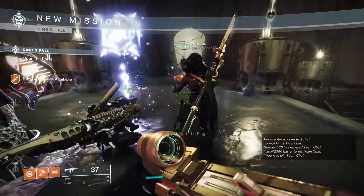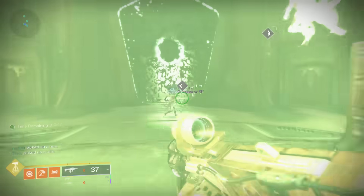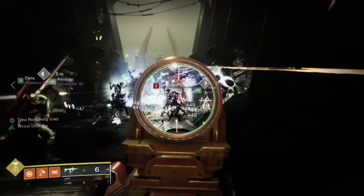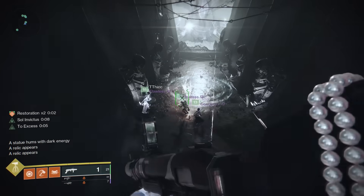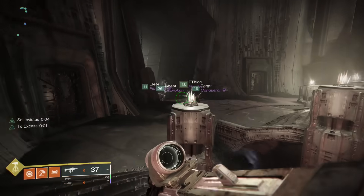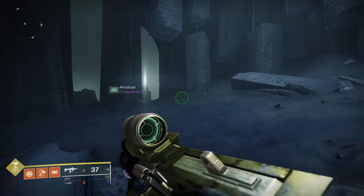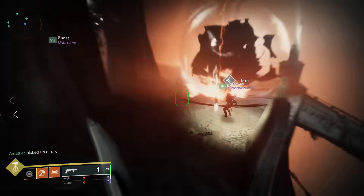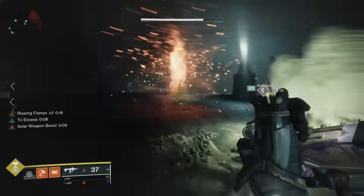Now we're going to start things off with the first encounter to get into the raid. This takes place in the old school Court of Orcs on the Dreadnought, and what you're going to need to do is divide your team into two teams of three. You're going to shoot through this first barricade that opens up the locations where you need to plant the orbs. One team of three heads to the right, the other to the left. As you journey through these hallways, eventually you're going to see a Taken Orb. You grab it and start heading back the way you came. However, there are barriers placed on your route, so you're going to have to shoot the Taken Blights in the middle of the barrier to open it up.